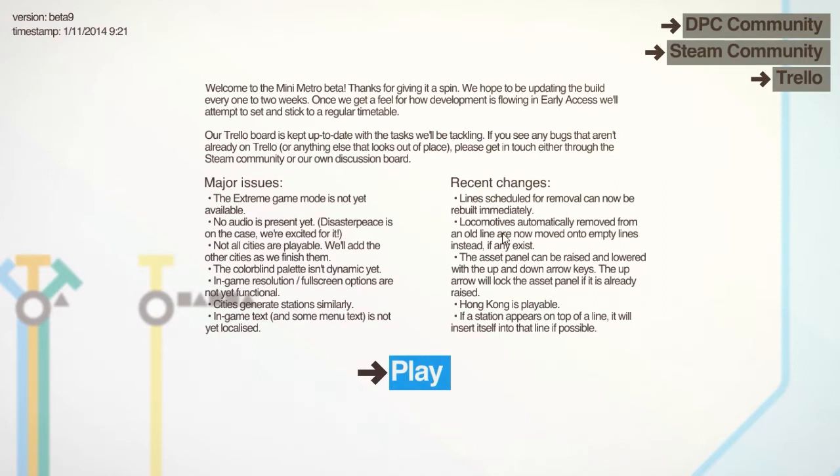Lines scheduled for removal can now be rebuilt immediately. That's pretty big if you want to play the game without a lot of pausing. You can put up your line, delete your line, and put it back up. Fairly self-explanatory.